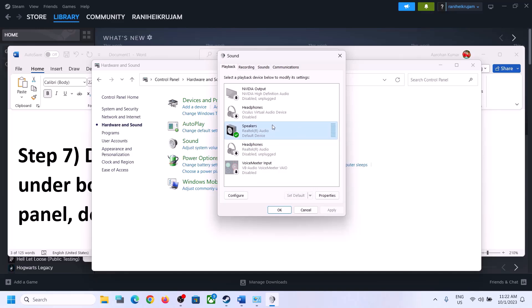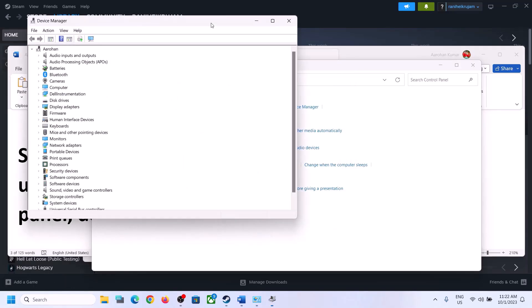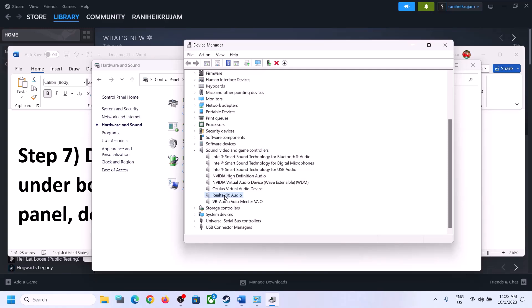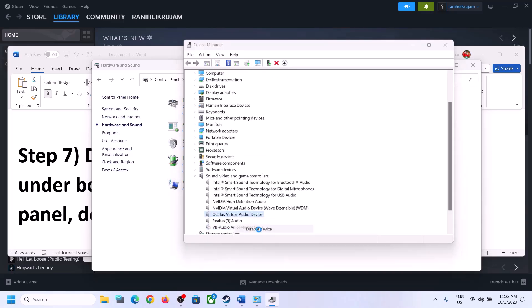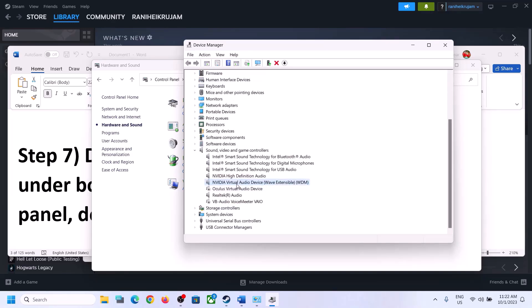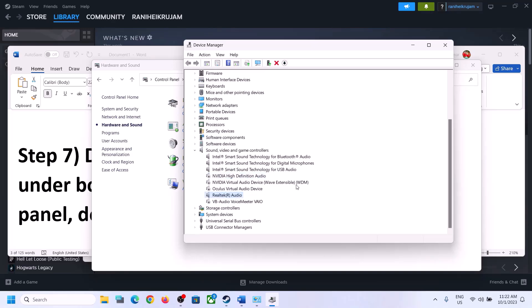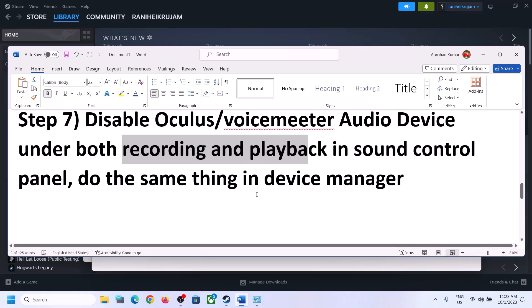Do the same thing in Device Manager. Right-click on the Start menu and click on Device Manager. Expand Sound, Video and Game Controllers. Make sure only the audio device you are using is enabled — in my case it's Realtek. Disable devices like VoiceMeeter, Oculus, NVIDIA output if you are not using them by right-clicking and selecting Disable. Only the speaker you are using should remain enabled. Then launch the game and check.